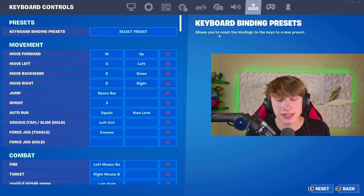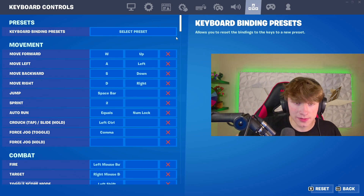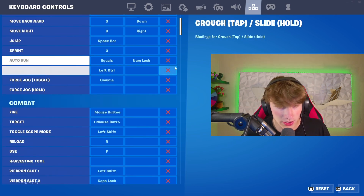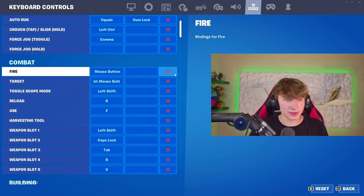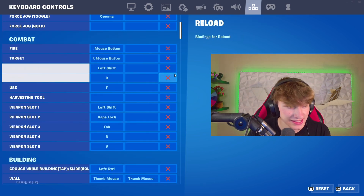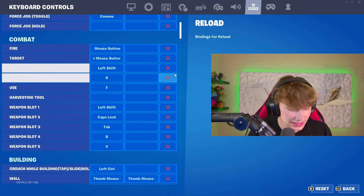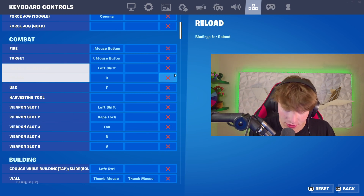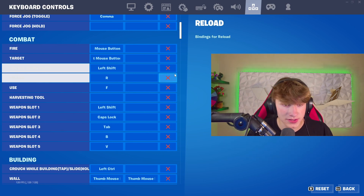As we get to the keybind stuff, I do not recommend you copy these. I have the basic WASD to move, spacebar to jump, and then it gets a little crazy. My sprint is 2. My weapon slots get a little wild — I could never hit the number keys, so my weapon slots I use shift, caps lock, and tab. Having caps lock gets a little annoying — I don't recommend it, because then everybody thinks you're just screaming at them, but it works well because then I have all my weapons just on my pinky.